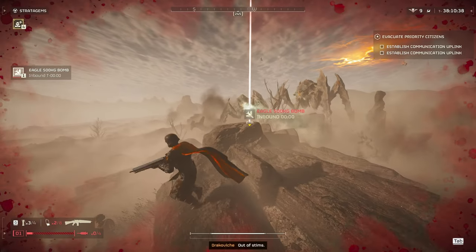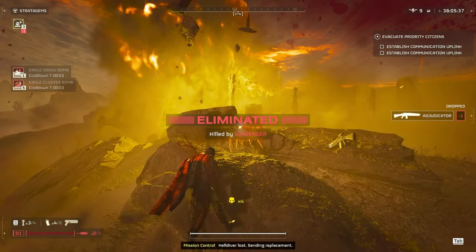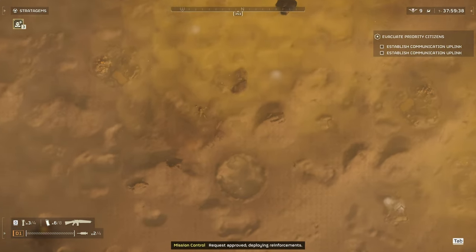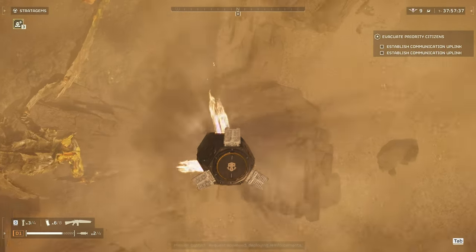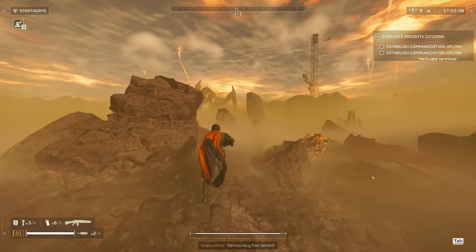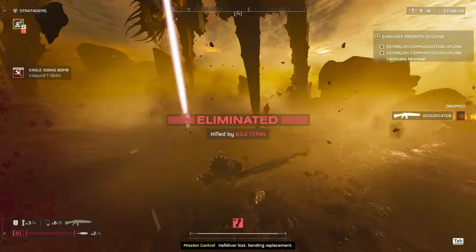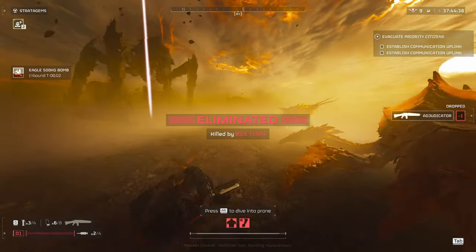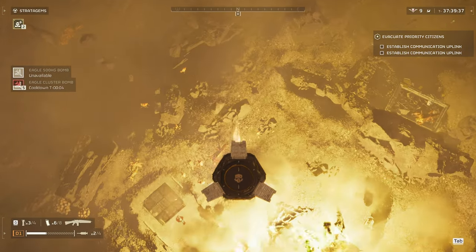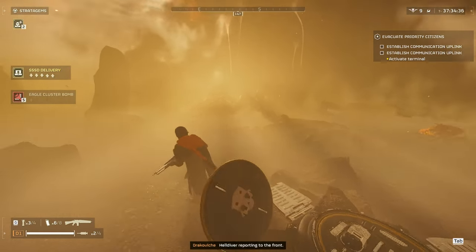You can see I weakened it by shooting in the weak points and then threw a hellbomb, which took it out. I died here because I ran out of stims and ammo. But watch how quickly I take out the second one — just a few bullets and a little damage from the first hellbomb, and then the second hellbomb takes it out easily. You're better off standing back and throwing your stratagem, or working together with your team.